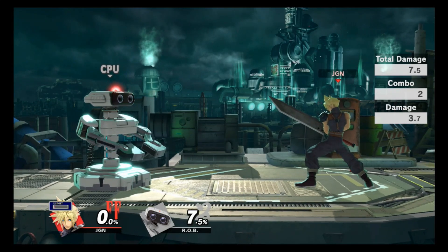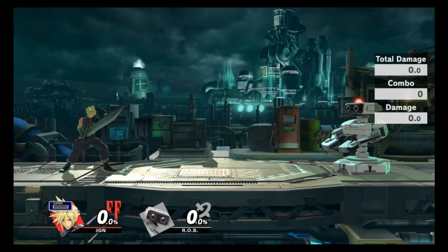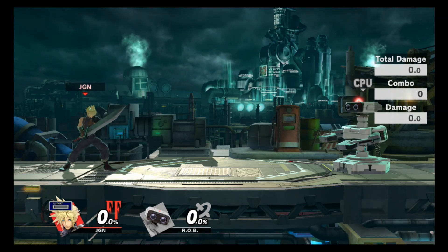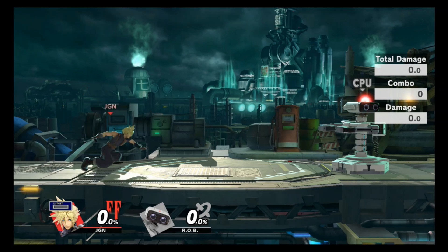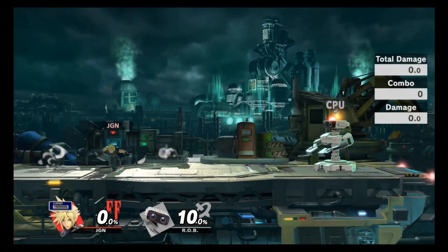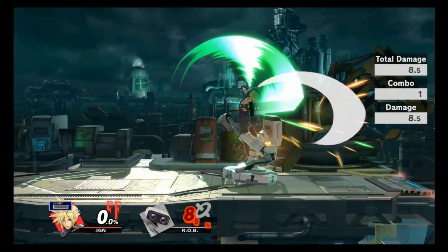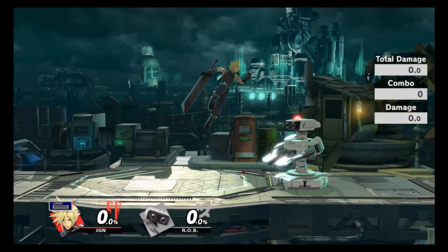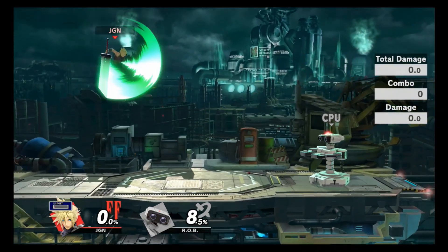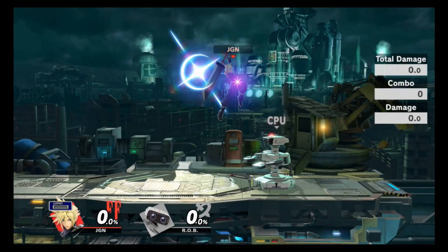Let's discuss Cloud's aerials, which I believe are some of his best moves — arguably the best moves he has, but that's up for debate. His neutral air comes out at frame 5. This used to be really scary in Smash 4 but it's still a decent move — it's just him taking his massive sword, swinging it, covering most of his body, and it comes out at frame 5, making it pretty quick.